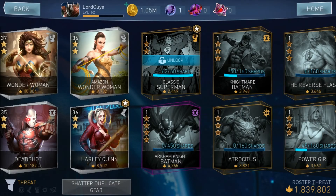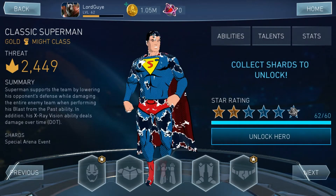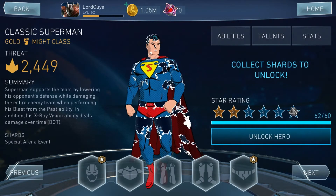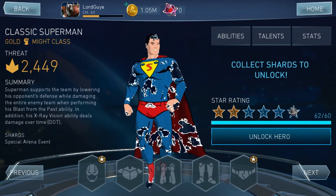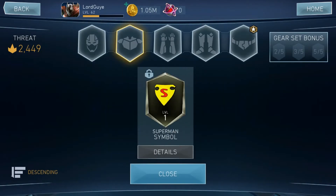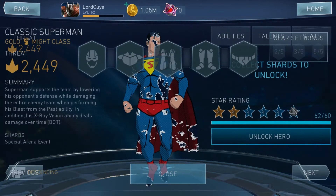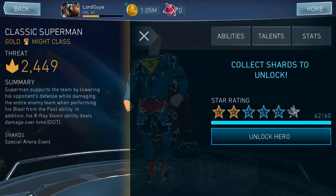It's been a while since I made an Injustice 2 video, and in this one we're going to be unlocking Classic Superman. He's been popping up in the arena — not as much as the Cyborg one did, but a fair amount. We have all the gear for him: the hero symbol, car parts, boots, and the belt, so he's going to be at two stars.